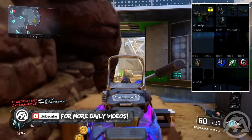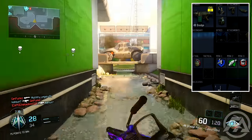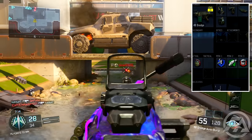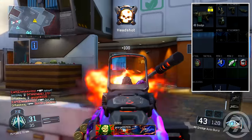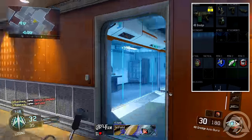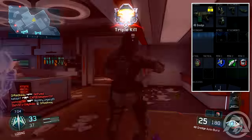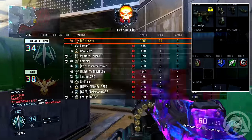For my lethal I have one frag — I just have one extra space so might as well have a frag. For perks, I have Ghost — you can stay off the mini-map with UAVs and everything. I sometimes run Six Sense on an SMG class when I'm rushing, but with the LMG you kind of stay back more, so I like to have Ghost.